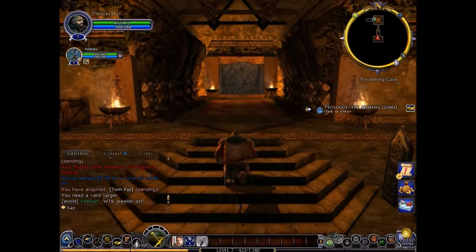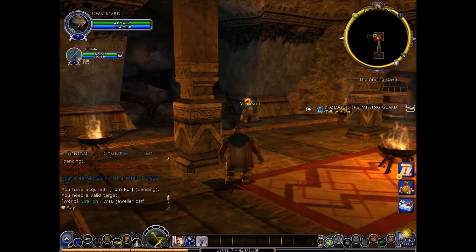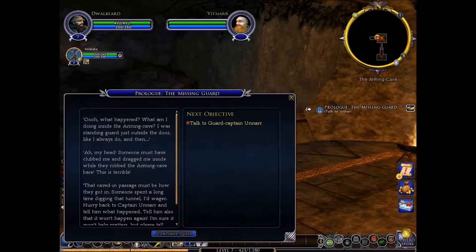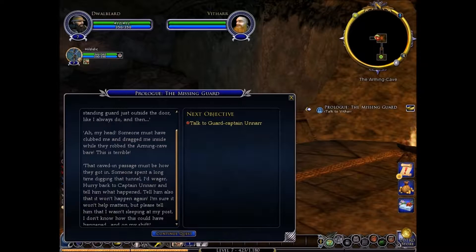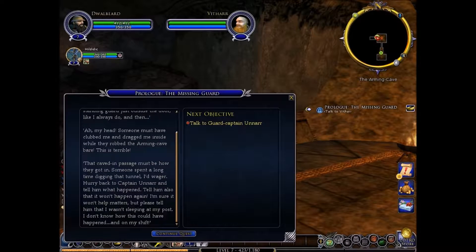What happened? What am I doing inside the arming cave? I was standing guard just outside the door like I always do. And then — my head. Someone must have clubbed me and dragged me inside while they robbed the arming cave. That cave and passage must be how they got in. Someone spent a long time digging that tunnel. Hurry back to Captain Onar and tell him what happened — tell him it won't happen again.